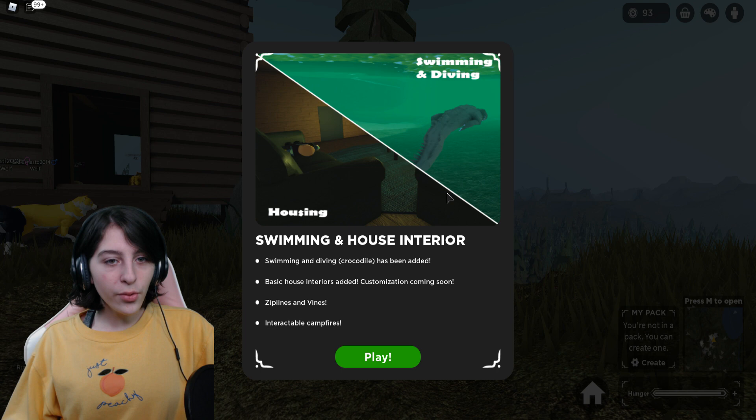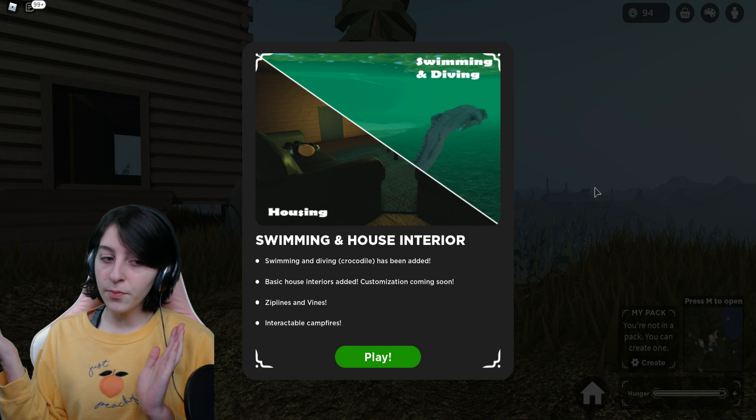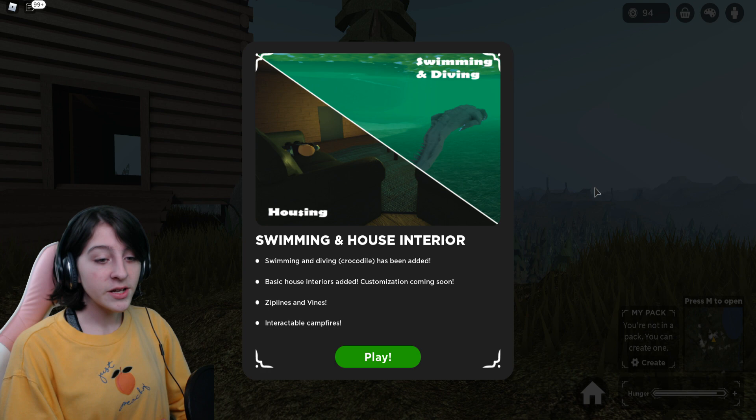Oh, I like this — it's showing me what the update was. Swimming and house interior: swimming and diving, and the crocodile has been added. So if you're the crocodile, you can swim and dive. I believe the crocodile is only accessible through the VIP game pass, at least that's what I'm pretty sure about. Basic house interiors added, customization coming soon.